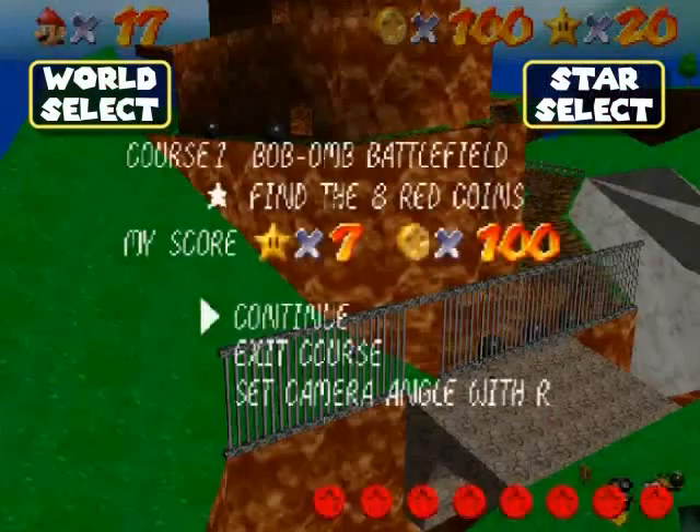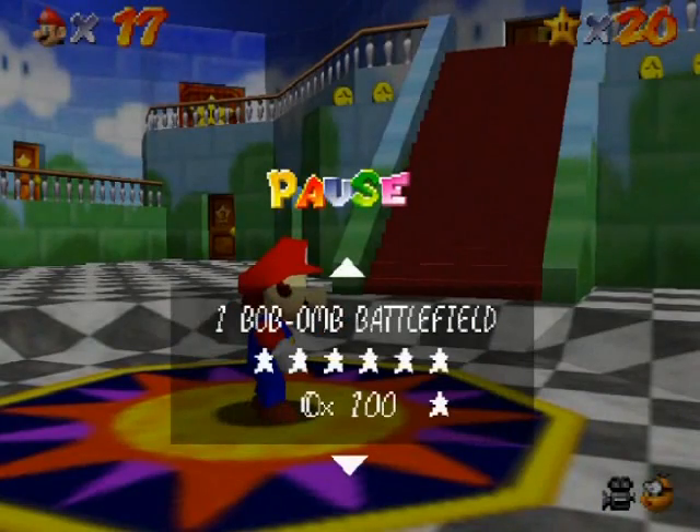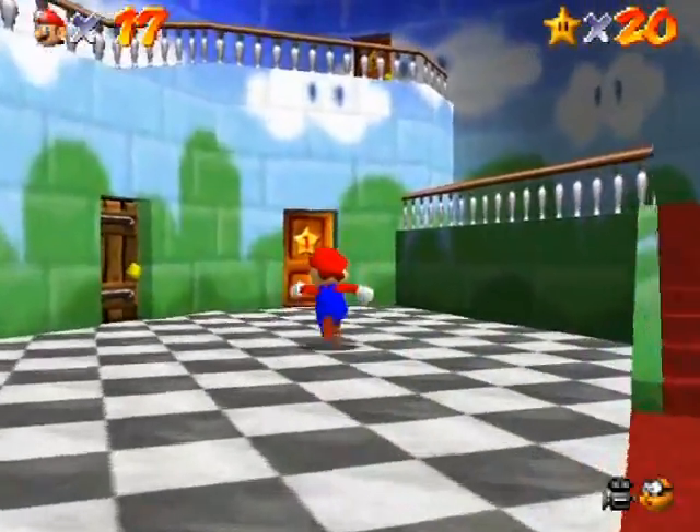If you go into your menu screen you can exit the course safely. You can also see on your menu screen the star icon next to the 100 coins - that's the indicator that you got the star for your 100 coin quest. Anyway, let's go over to World 2 now and get the 100 coin star from it.